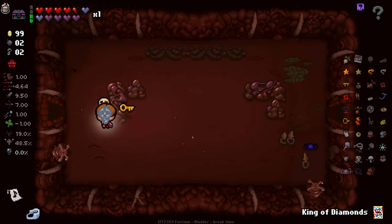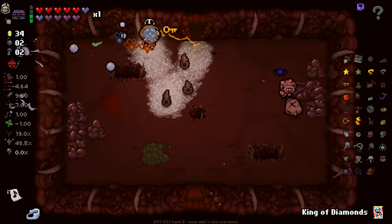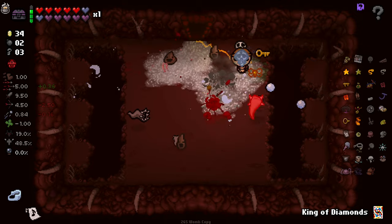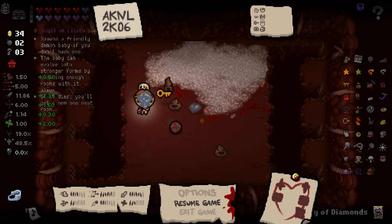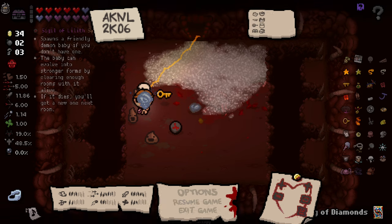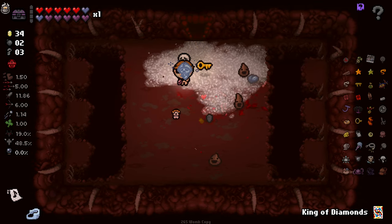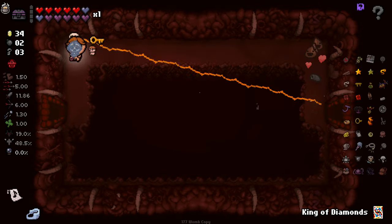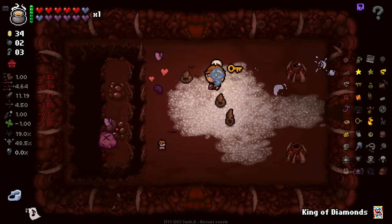Where the hell did it go? This turnip keeps reappearing — what does the turnip do? Is the turnip taking away some of my trinkets? We do have some blue flies somehow, I don't remember how we got those, but it's decent. Spawn a friendly demon baby if you don't have one — the baby can evolve into stronger forms by clearing enough rooms with it alive. If it dies you'll get a new one at the next room. Nice — it's smelted as well. I don't see a demon familiar — maybe it died straight away and I've got to clear a room.